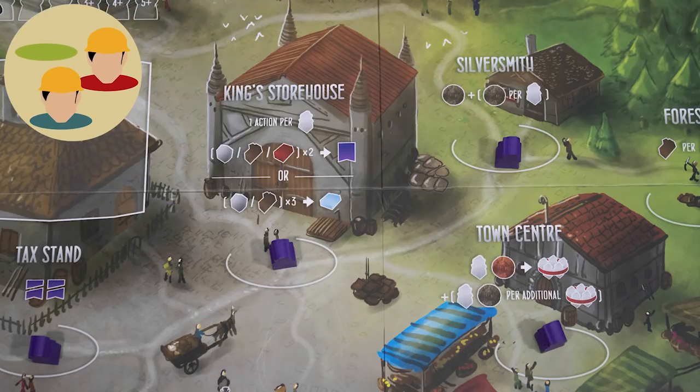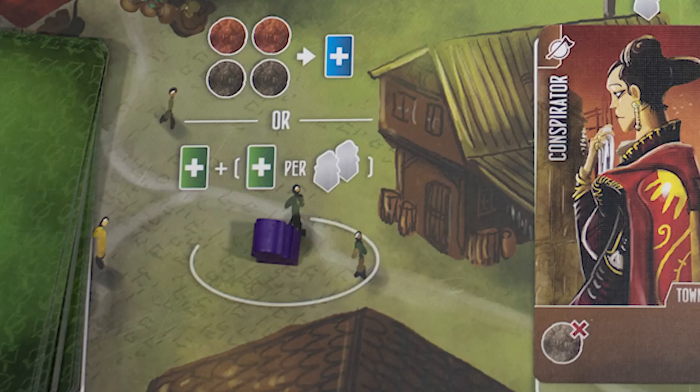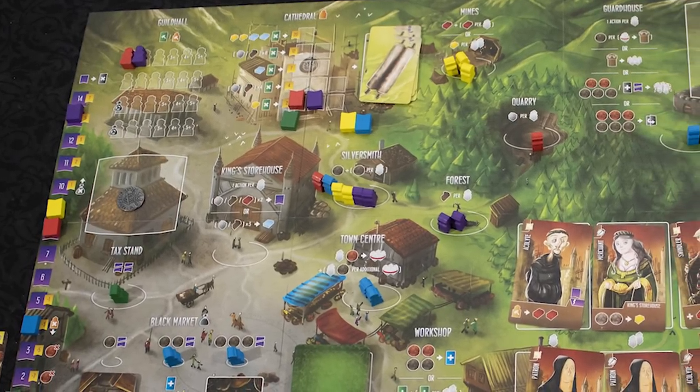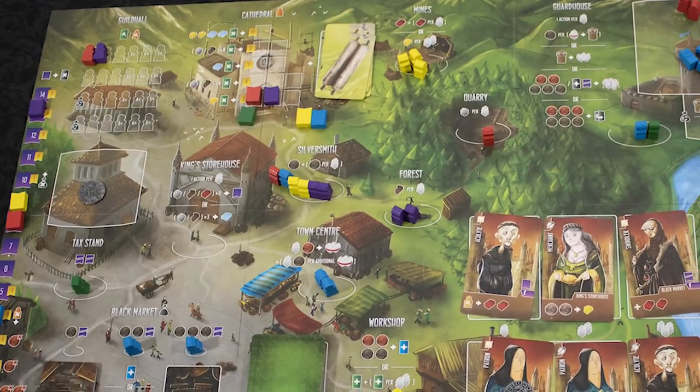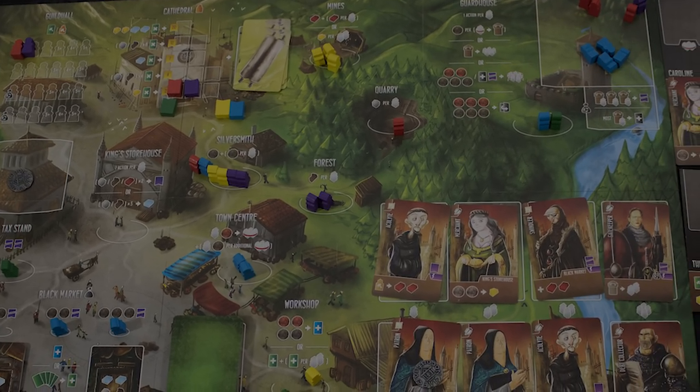Each player is competing to become the greatest architect. Each turn, you will place a worker in a location and gain the associated benefits. A basic turn consists of you placing a single worker at a location on the board. The major point of difference between this game and other worker placement games is there is no refresh phase where you take your workers off the board. All workers stay in play until game effects move them.